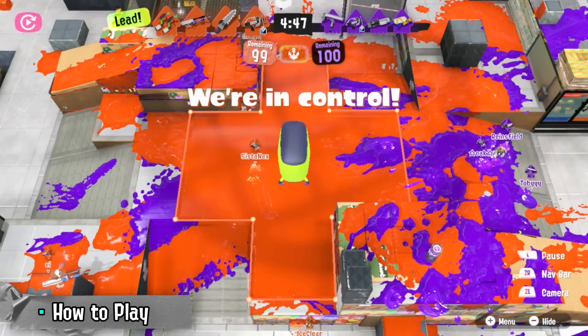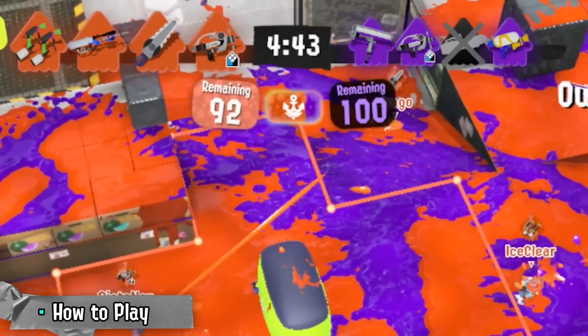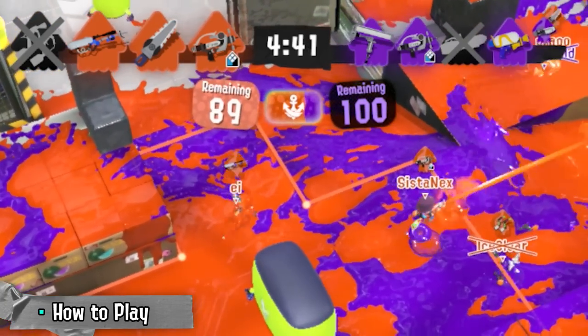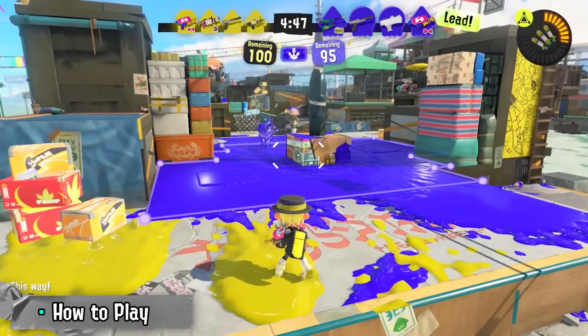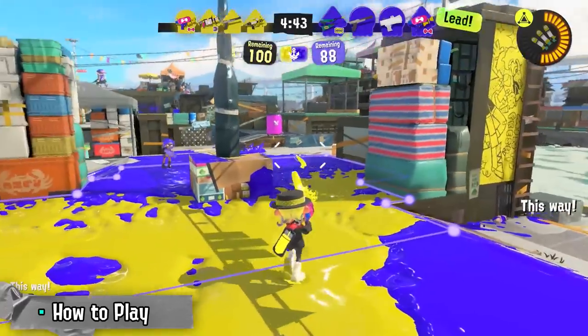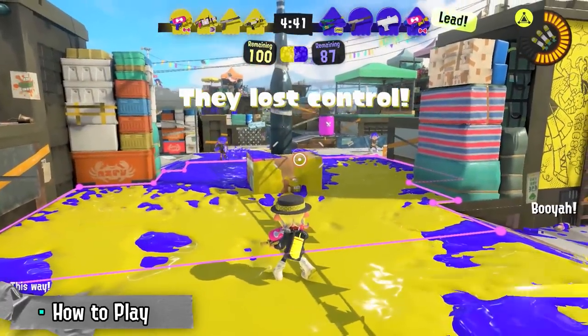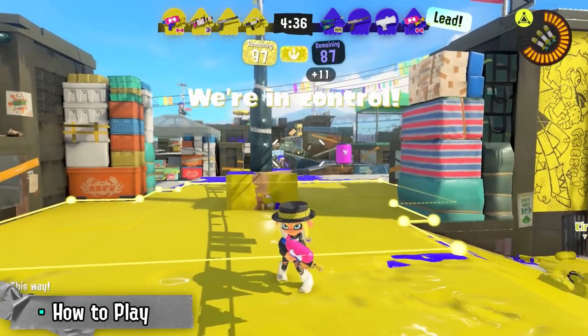When you're in control, your score will tick down over time, starting from 100. If you hit 0, you win instantly, but if time runs out, the team with the lower score wins. Of course, the other team will be fighting to control the zone too. Painting over half the zone will neutralise it, meaning neither team has control and no points are scored.